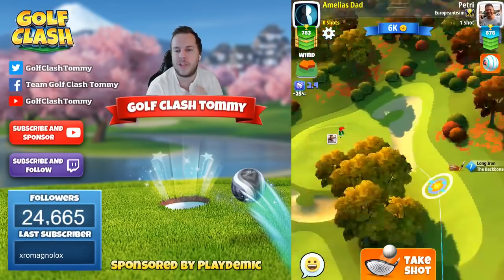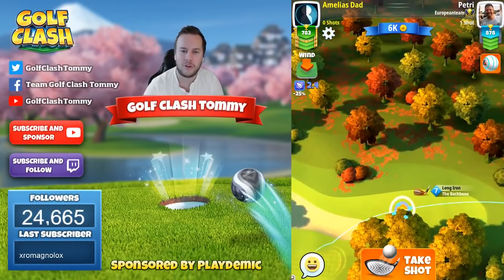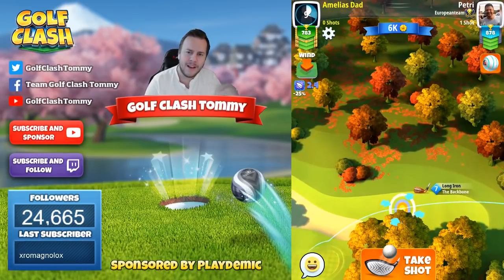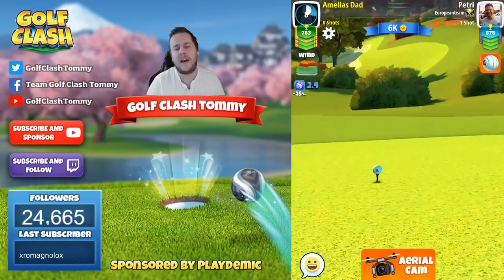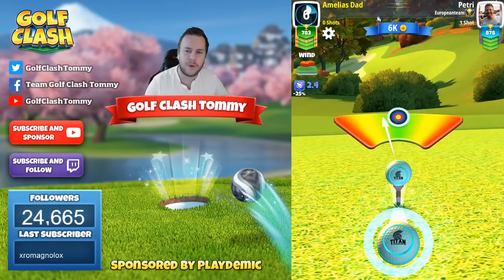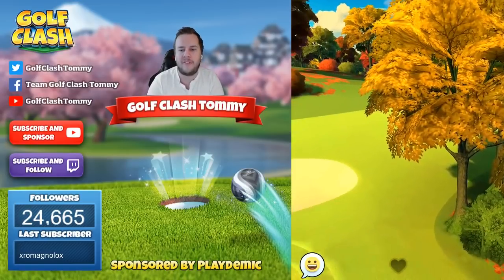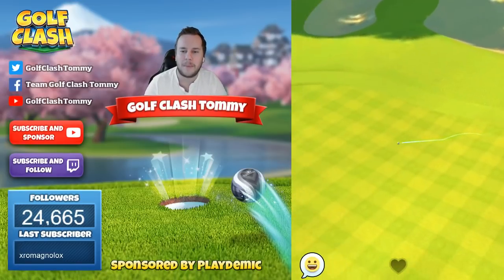I'm going to aim so the ball guideline is on the right side of the pin. We have a little bit of crosswind left to right, so we need to aim on the right side, bounce ourselves in coming from the right, and use the slope coming in straight at the pin.